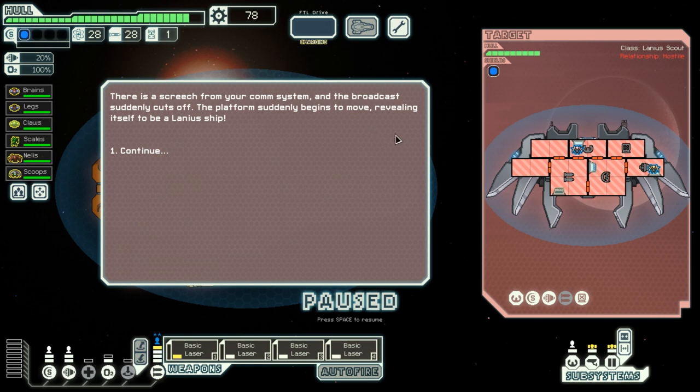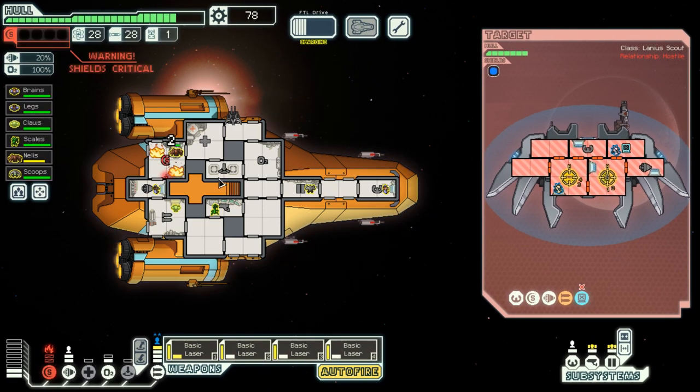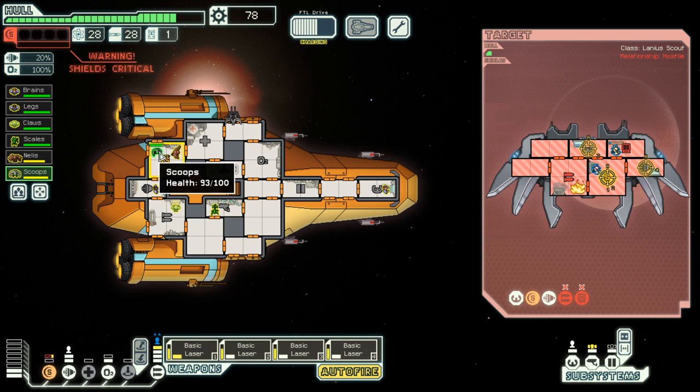There is a screech from my computer system and the broadcast suddenly cuts off. The platform suddenly begins to move, revealing itself to be a Lanius ship. What do they have? A hacking device and some basic weapons — nothing too scary. Unfortunately, boarding this ship is impossible as there is no oxygen. Let us continue — activate autofire and fire everything I have. They are disabling my teleportation room, so that is fine by me. I take a lot of damage but get the engines to help deal with it. This Lanius ship is actually pretty legit — but now it is about to fall apart and there is nothing it can do to save itself.